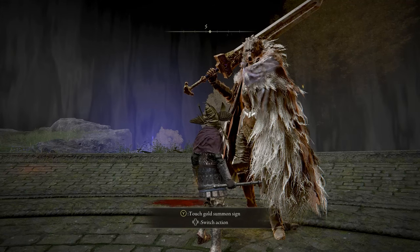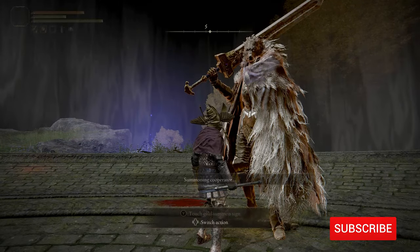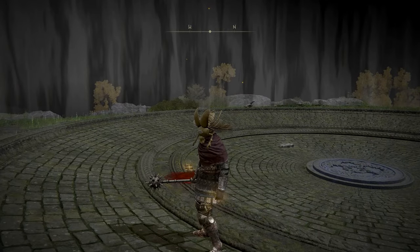When you get inside there's a summon sign to summon the wolf dude — Blaidd, that's his name. Summon him and then beat the boss. It's his quest.